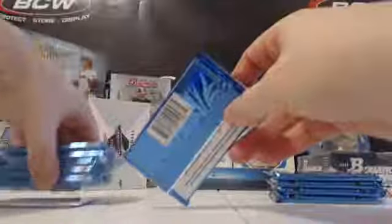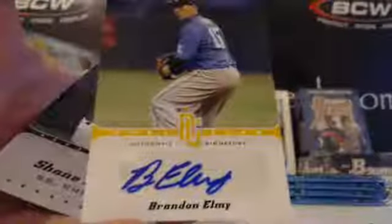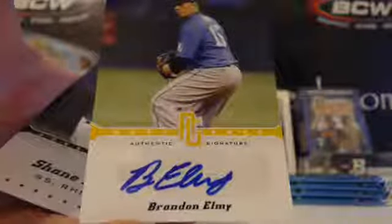I'll do a couple of Zach's packs. Bryce Carter. You have a yellow parallel of Brandon Murray and an auto out of 50 of Brandon Elmy — yellow auto. There's your first auto, Zach. Brandon Elmy — two yellow parallels in that stack.